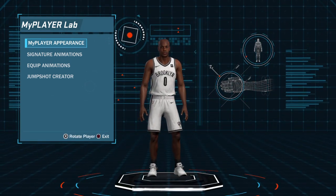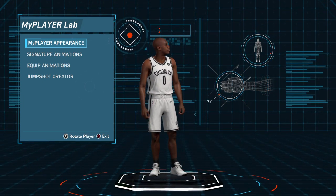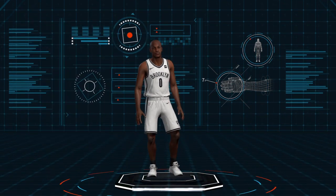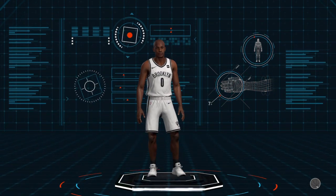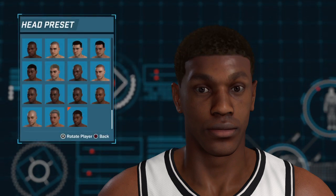As always guys, you need to start off on your MyPlayer appearance. The way you get there is by going to MyPlay Lab, and from here you want to go to the appearance. By the way guys, I'm making Kobe now.